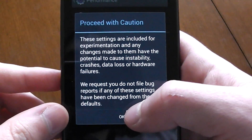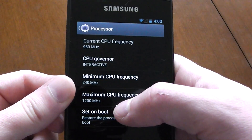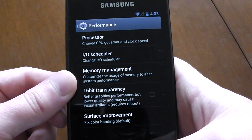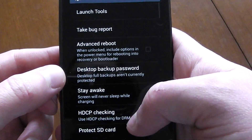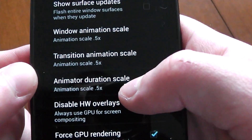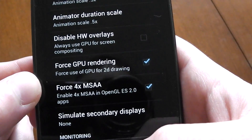Let's take a look quickly at performance — the settings that you have here. Standard CM style. I have it clocked up to 1200 MHz, so overclocked by 200. For IO, I have CFQ. And let's take a look at developer options really quick, just to see the kind of things that were done. All the animation scales were put down to 0.5.